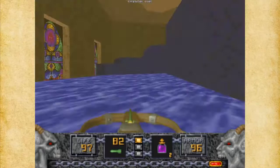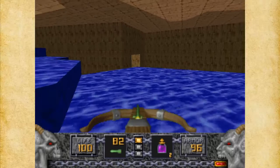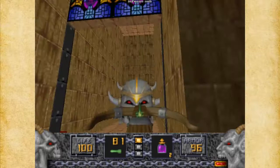There might be a surprise in that stained glass window, so let's see if we can get it. I kind of want to make sure I've aimed properly. And there we go — we've got an Iron Lich here.